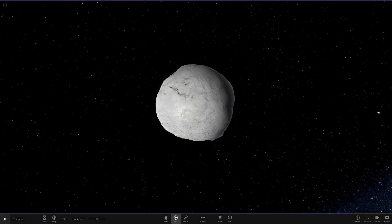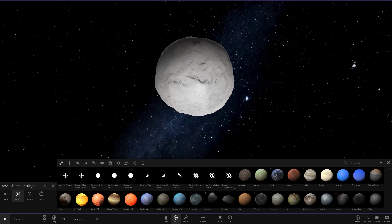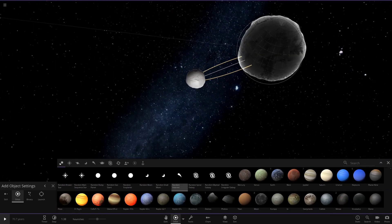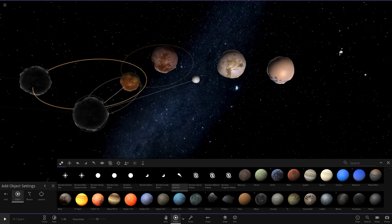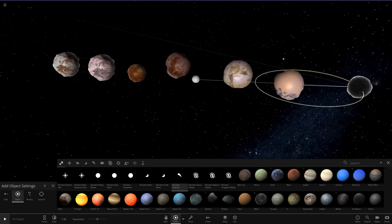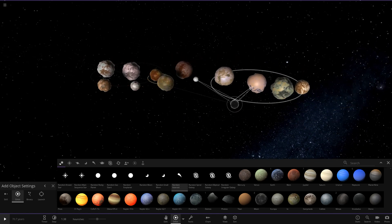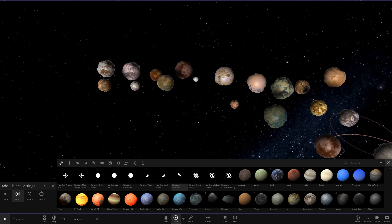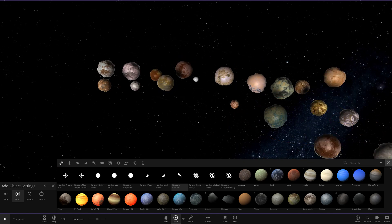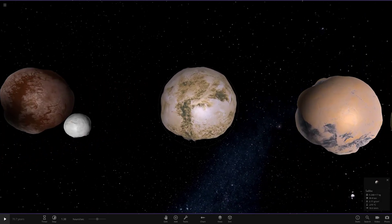Asteroids are now randomly generated, like planets. Whenever you spawn a random asteroid, it's all randomized. If we just keep clicking them, every single asteroid you get is different now — how cool is that! Asteroids are now fully randomized with different shapes and sizes. The possibilities with these are endless.